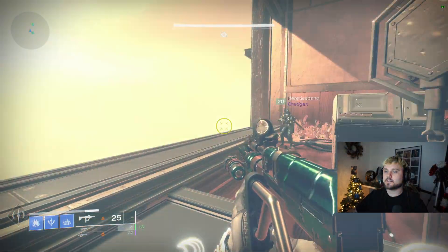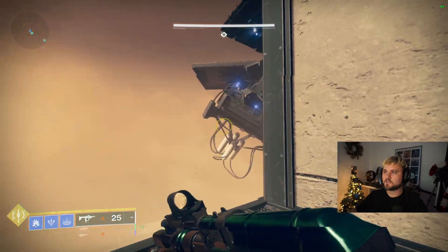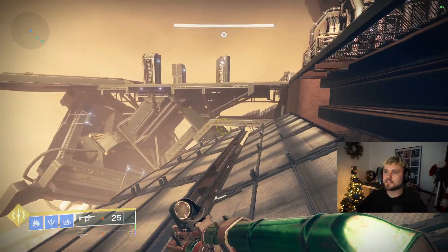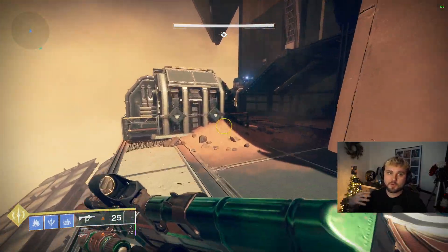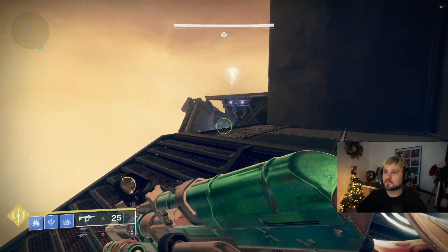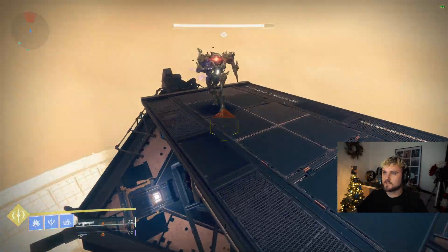There is a crazy glitch with the new dungeon if you're using Stasis Warlock, where you use your right-click when you're in your super and it actually activates the nodes when you have the buff. Because it sends out a blast that does damage, you're able to basically get through encounters a lot faster. This works for all the rooms in the dungeon as well that have these nodes.